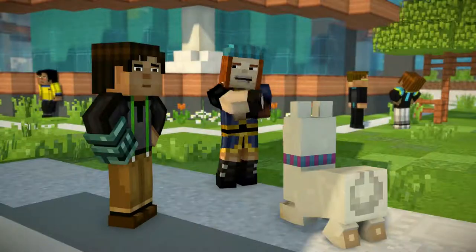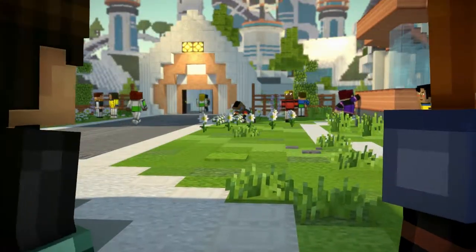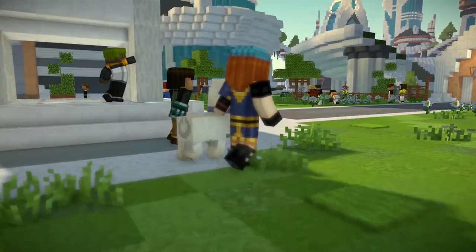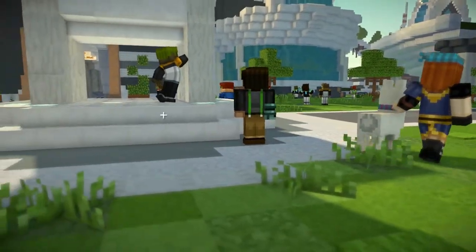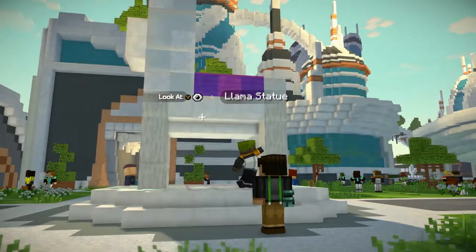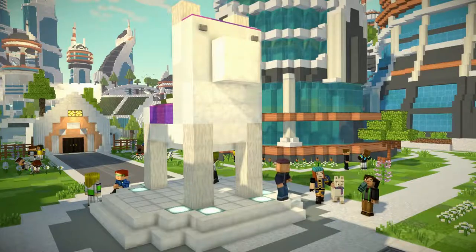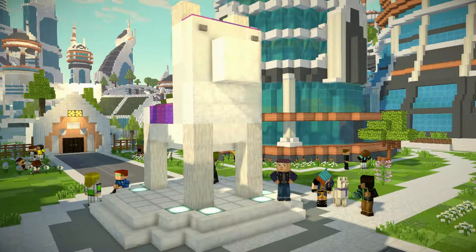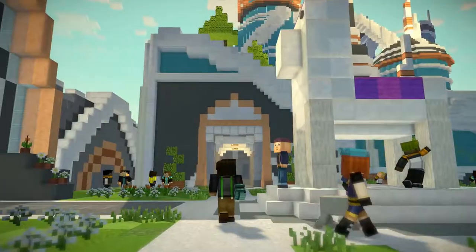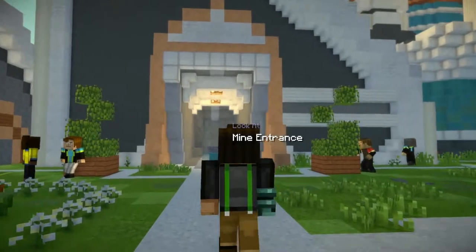Stella usually has her office hours in the center of the courtyard. I hope she's ready for an appointment with Jesse and Petra. Let's actually take a look at this llama statue. It looks really good, considering it's not entirely made of wall or certain blocks. Very impressive. This Stella person sure likes her llamas. You might say she likes them better than people. There's a mine entrance just like in Beacontown — what are the odds of that?